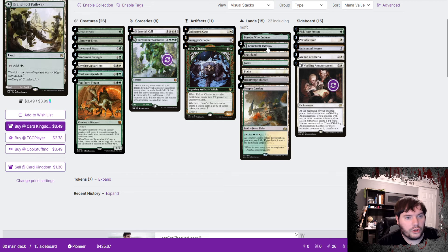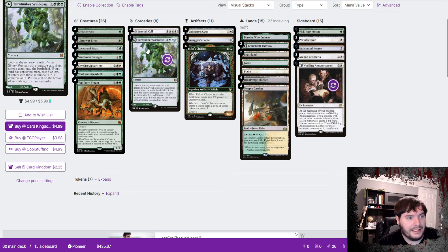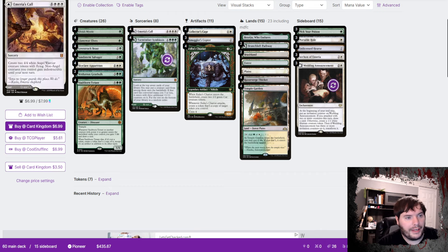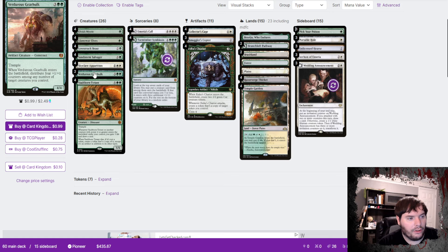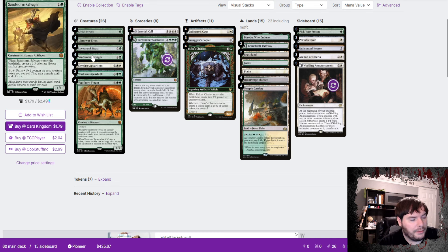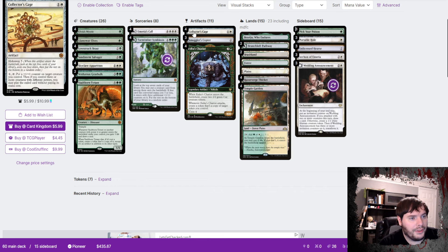The deck list has 15 lands plus fetchable DFCs with both of the mythic lands, just because they can be found off of a Collector's Cage — so it really increases our hits. Three Copters for a little bit of looting. Chariot because it's just a good mid-range threat. We have a couple Gear Hulks — it distributes the counters around, so that helps with making sure we have three different creatures of different power. Salvager makes two bodies, and so does Lovestruck Beast, so those two work quite well with the Collector's Cage.